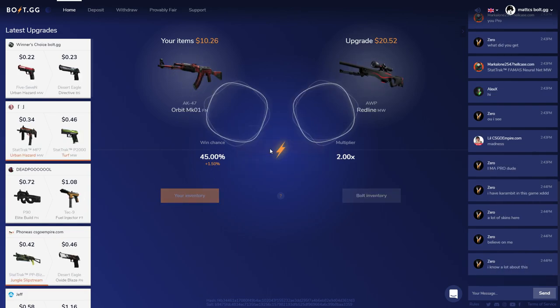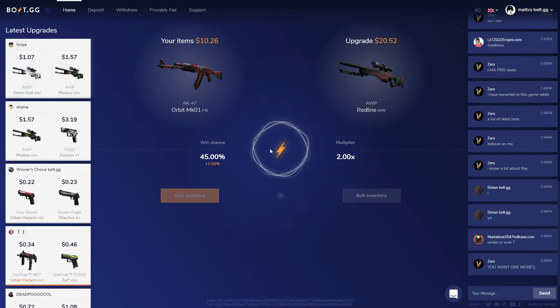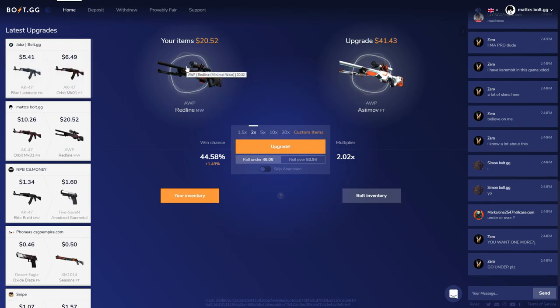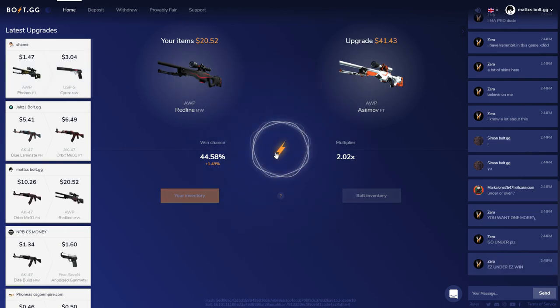Let's go for the upgrade on the under for an AWP Redline to an AWP Minimal Wear — that's actually a pretty nice skin. Let's go! I think I'm on a little winning streak now. Do I want to upgrade this again because I'm on a winning streak? Fuck it, I'm going to do it — 44% chance. AWP Redline to an AWP Asiimov. Come on. No! A 52, that was so close.